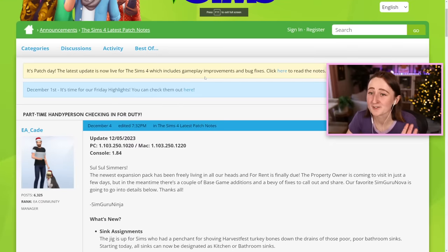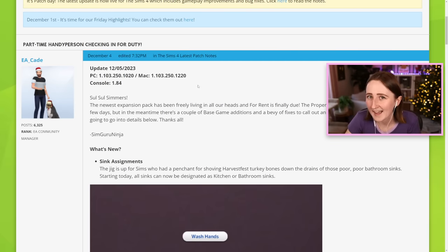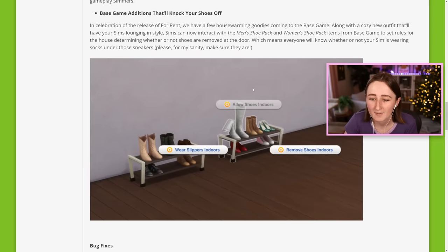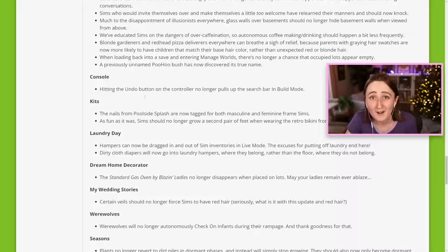The patch notes have finally dropped. Some games post patch notes the day before the update, so I don't know why The Sims takes so long, and it's just gotten worse over the years. In these patch notes, they talk about all the stuff coming in the update — most of which we already have seen. We have the new sink assignment feature, switching control to a household by clicking on doors, the new shoes-off-indoors feature, and then a very long list of bug fixes. I'll link the patch notes down below, but I'm going to point out the stuff that stands out most to me.